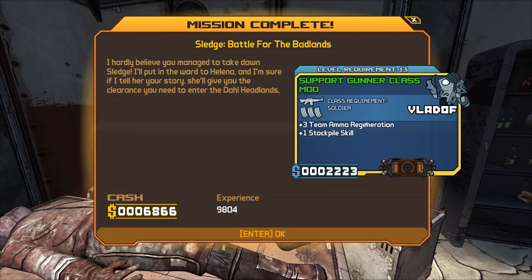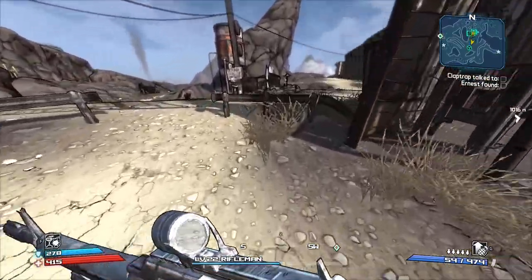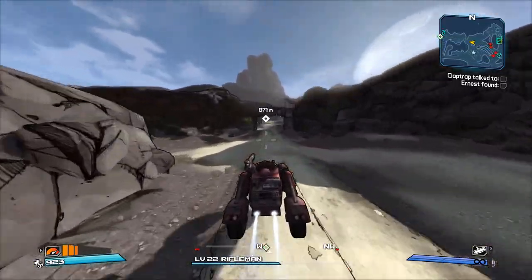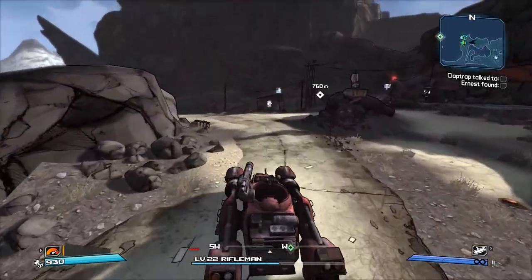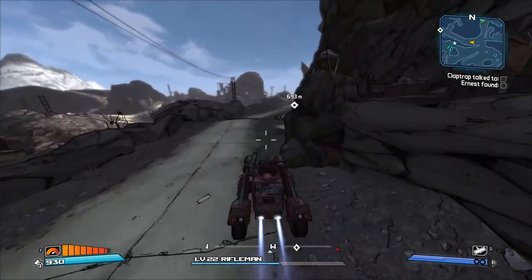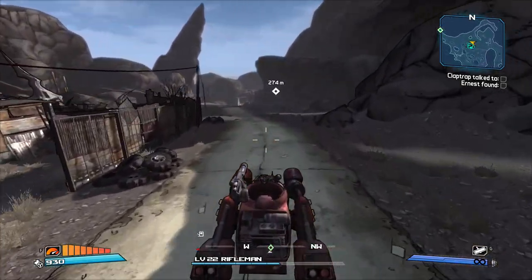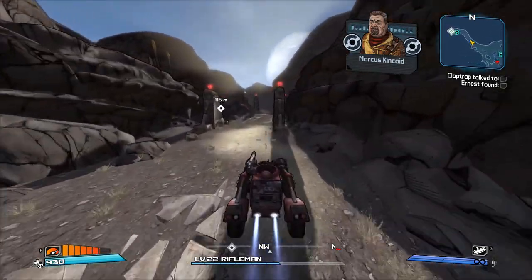Support Gunner gives us ammo regen, which will be nice. We're gonna move on and end up going to the Dull Headlands, which is the next big area. You're in Firestone for a really long time — you spend almost half the game in Firestone. You're in your low 20s by the time you leave, and by the end of the first playthrough you're expected to be at least level 30. We also did DLC, so there are a lot more side quests we could have done. The whole area to our left is an area you explore through side quests — there's a lot you just don't do.